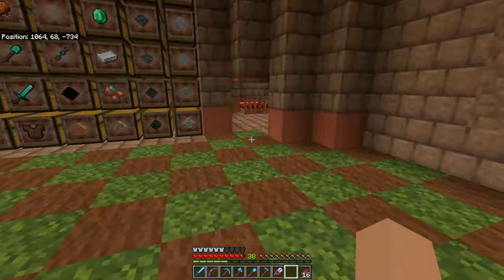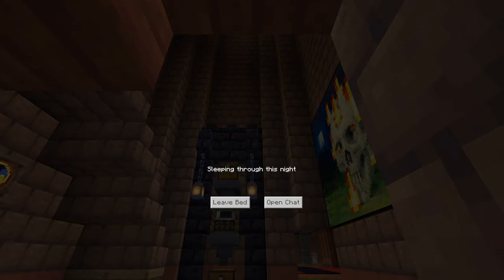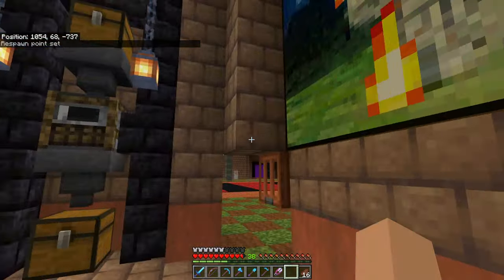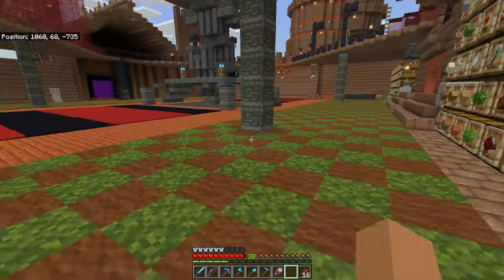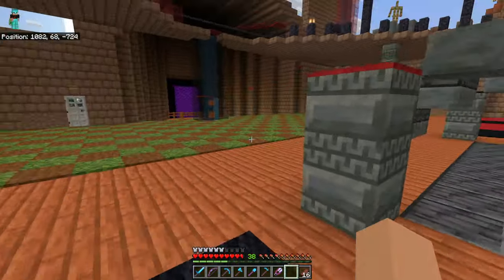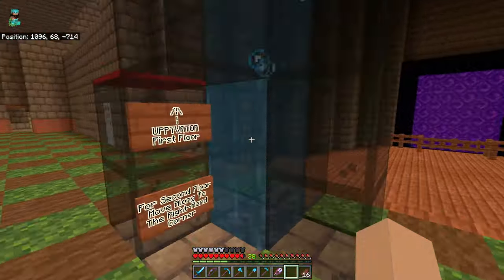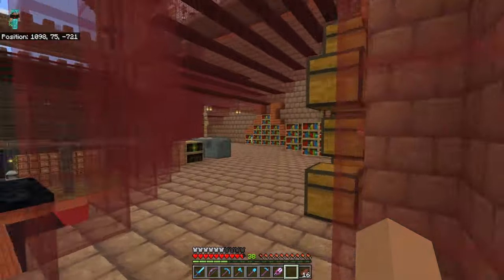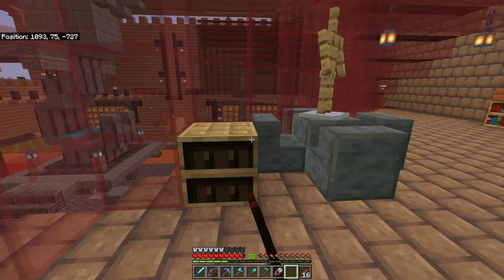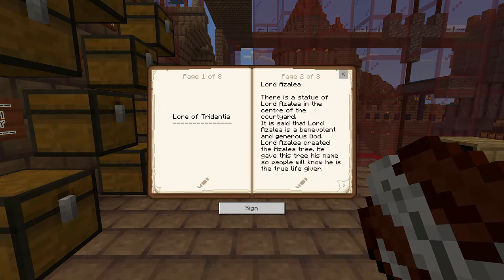Oh, it's dark. So let's just take a quick nap so we can bring the light back. Now, I want to go to the library because I want to share some lore and knowledge about this land. I want to go to the first floor, so go up here, over to the library, and we have this book here. Let's have a look inside it.